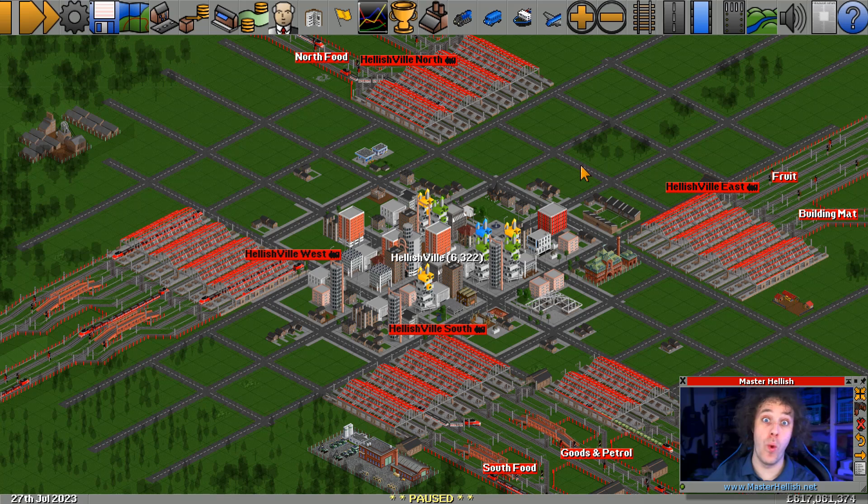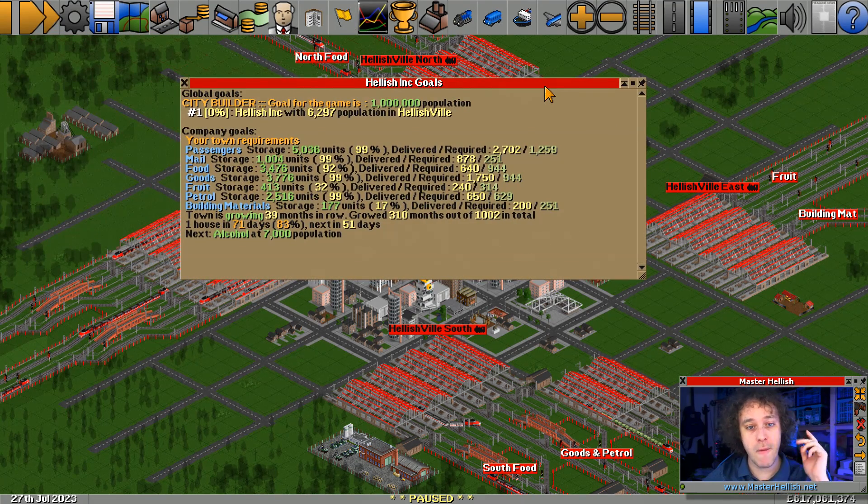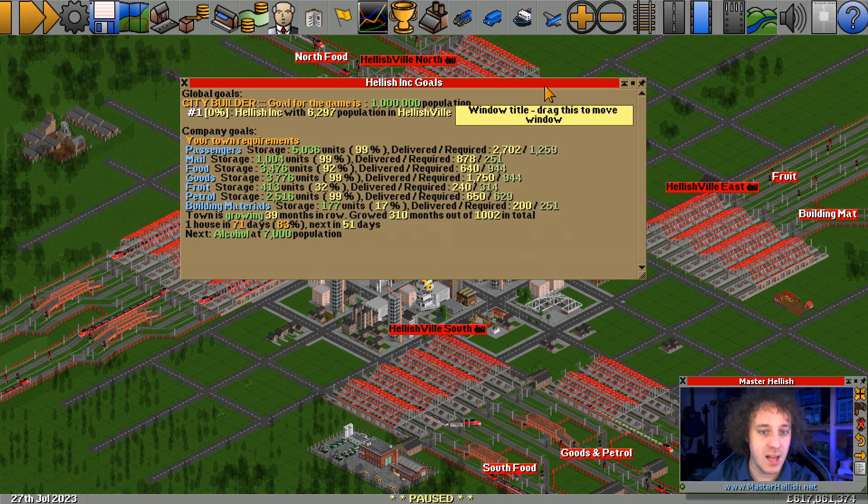Hello, Master Hellish here, welcome back to my OpenTTD let's play. Last time we finished things off and things are going quite well. Looking at the goals: passengers still at 99%, mail 99%, food looking good at 92%, goods at 99%, fruits at 32%, and that's our worst one unless you count building materials.